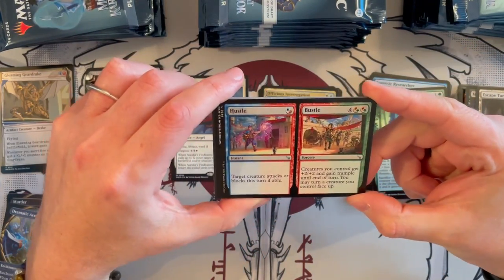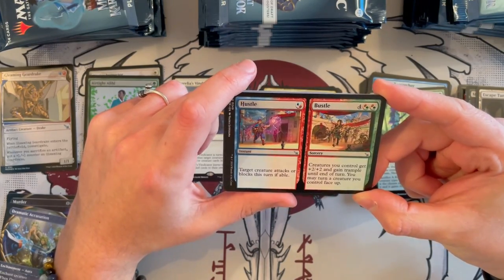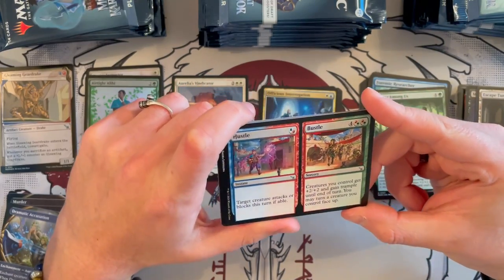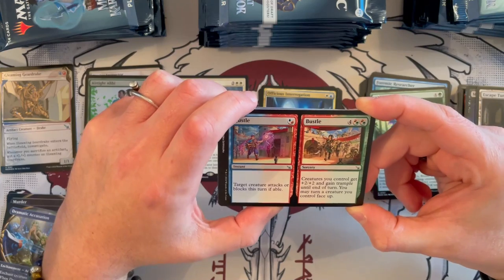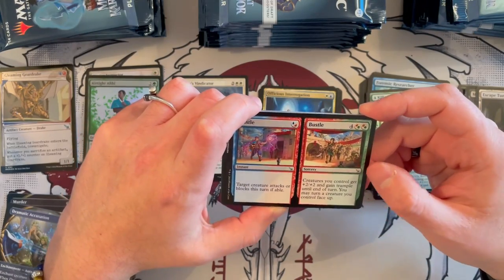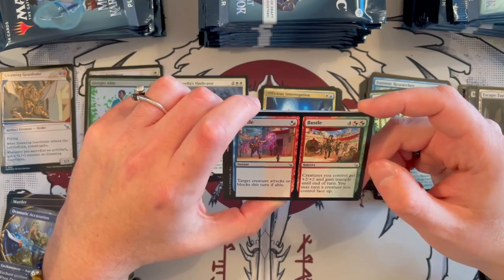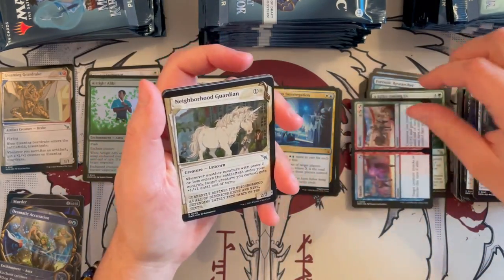Hustle and Bustle — a split card, instant and sorcery. On the left side, Hustle costs only 1 — target creature attacks or blocks this turn if able. And then Bustle costs 6 — target creatures you control get +2/+1 and trample until end of turn, and you may turn a creature you control face up. That is a very good alpha strike for late game. I think Bustle is much, much stronger than Hustle.